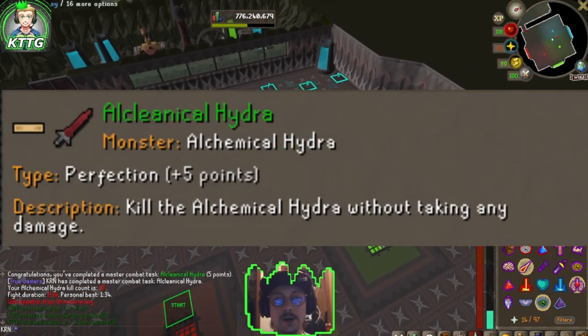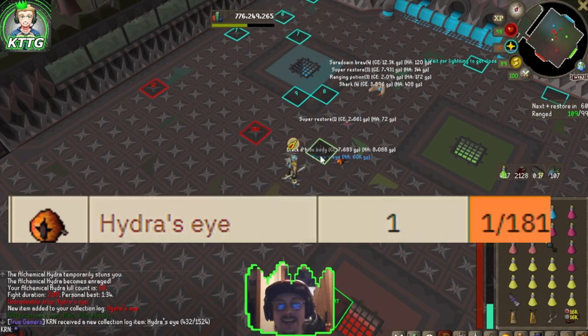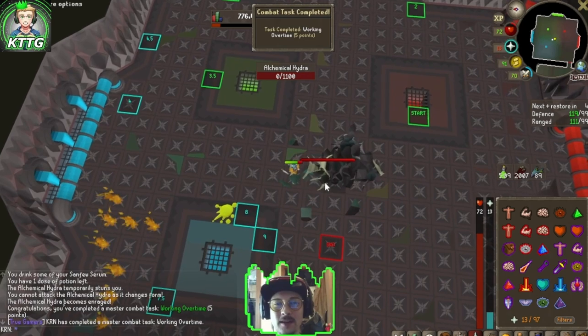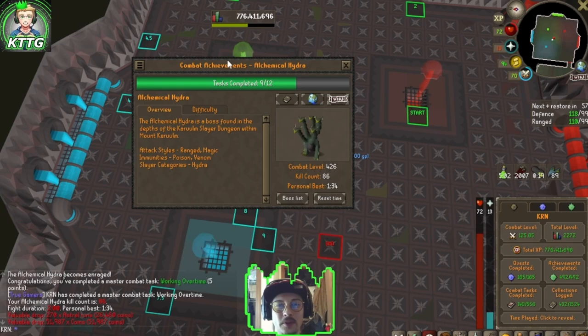The audio didn't pick up in this clip, but that's Alchemical Hydra complete — kill the Alchemical Hydra without taking any damage. There's Hydra's Eye, our first item on our Hydra collection log. Alchemical Veteran done — 75 kills on the Alchemical Hydra, another combat achievement down, four left. Working Overtime: that's nine out of twelve Alchemical Hydra combat tasks complete.